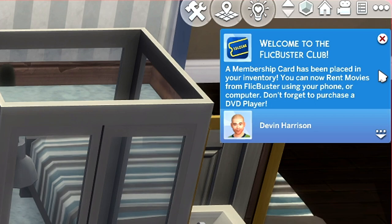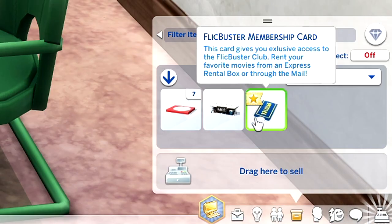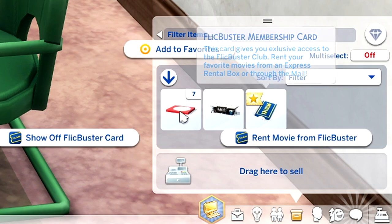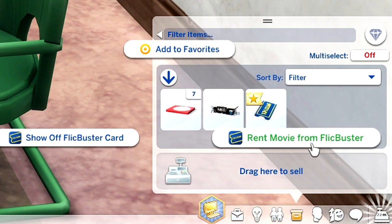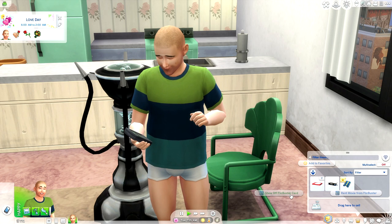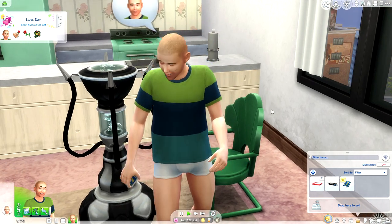The card gives you exclusive access to the Flickbuster Club — rent your favorite movies from an express rental box or through the mail. A membership card has been placed in your inventory. You can now rent movies from Flickbuster using your phone or computer. Don't forget to purchase a DVD player. If you click the card in your inventory, you can show off your Flickbuster card or rent a movie directly from it.